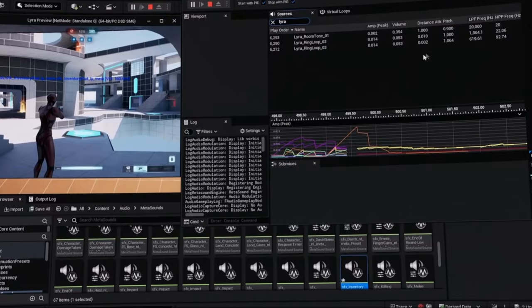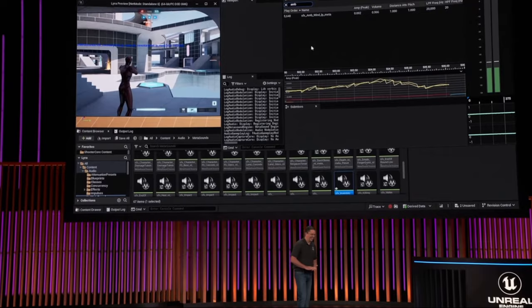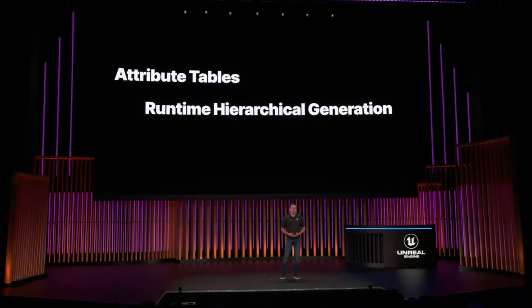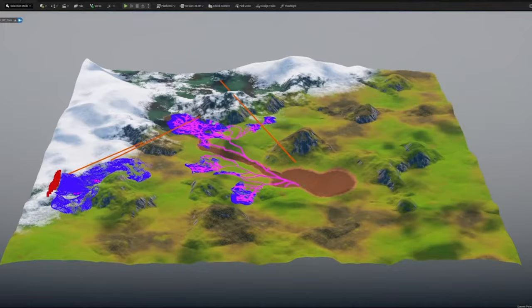In addition to MetaSound, we'll be getting a new sound management tool: Audio Insights. This will greatly enhance all aspects of sound design and enable even more detailed, immersive audio experiences. Let's talk a bit about PCG — the big announcement here, aside from the general update to the tool which will still remain in beta, is the addition of a new tool: PCG Biome.